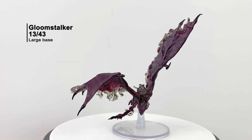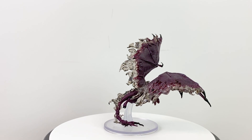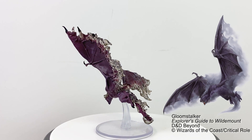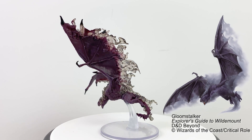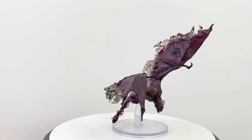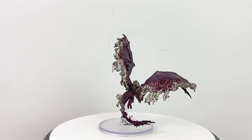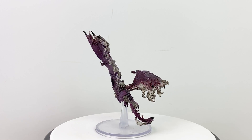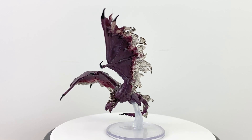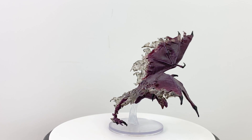You want to scare your players? One of the gloomstalkers shrieks at the party, potentially paralyzing them, and the rest snatch the characters up and teleport through the shadows back up into the sky. These so-called gloomstalkers were used as mounts by arcanists and followers of the betrayer gods back during the Calamity, so you know they're bad news. They have a CR of 6. An encounter with several gloomstalkers occurred in episode 65 and in campaign 1, episode 102.